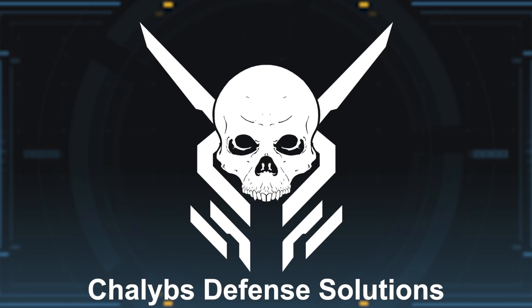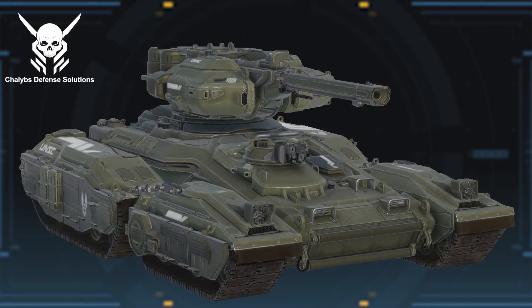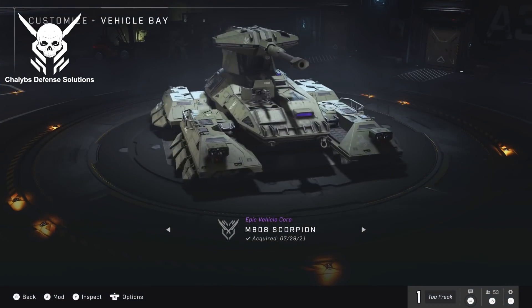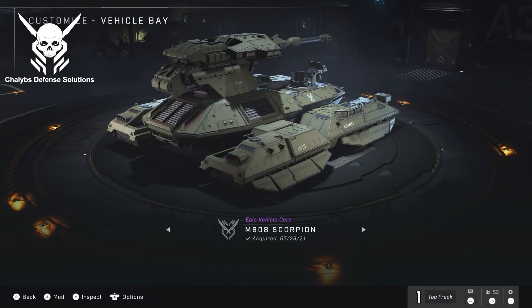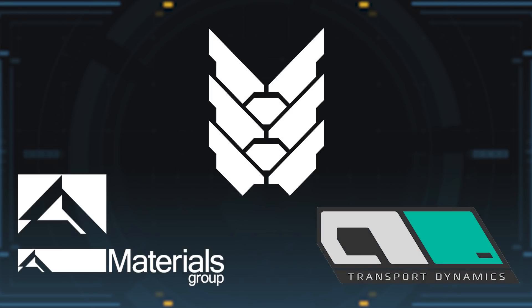Finally, there's Chalibs Defense Solutions, the original manufacturer of the M808 Scorpion. Chalibs lost manufacturing rights to that and a couple of Mjolnir variants in the post-war era, likely a result of reduced capacity as their headquarters on Meridian was hit during the war. They went on to manufacture several Gen 2 Mjolnir armors, the Hydra, and the M820 Scorpion from Halo 5. However, the M808 in Halo Infinite is once again credited to Chalibs. The Materials Group mainly provides armor, Misriah is primarily weapons, and AMG produces many of the UNSC's more common vehicles.